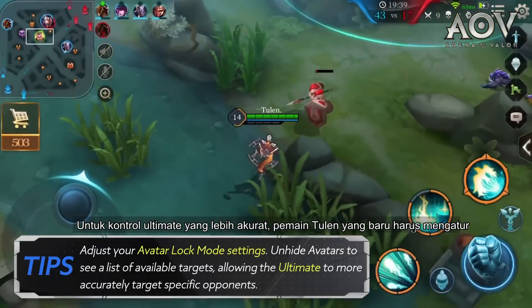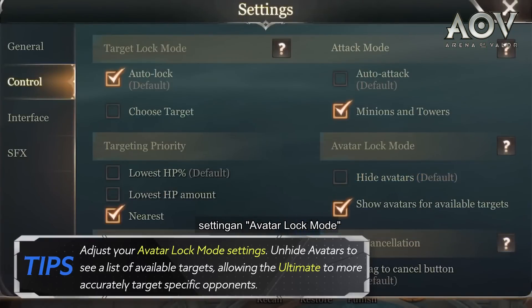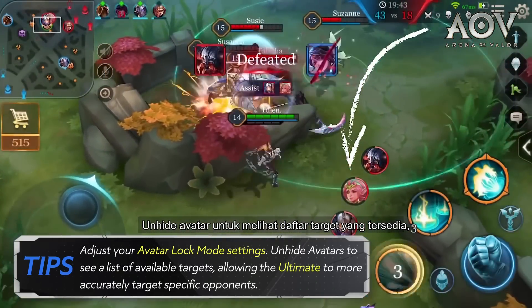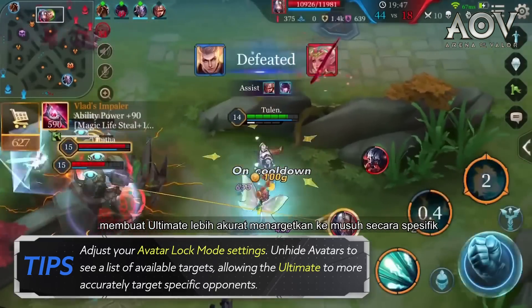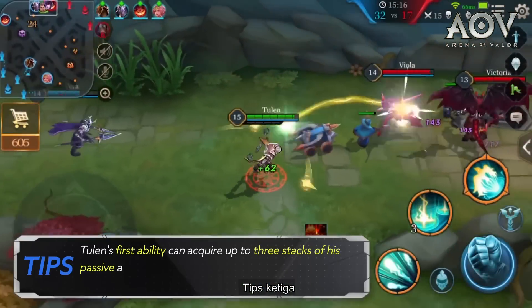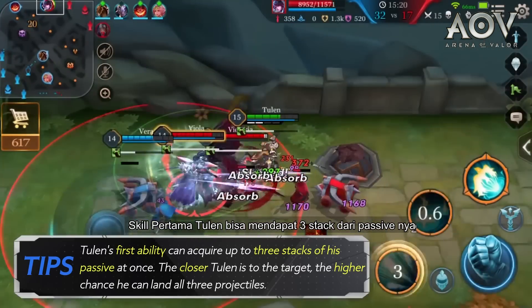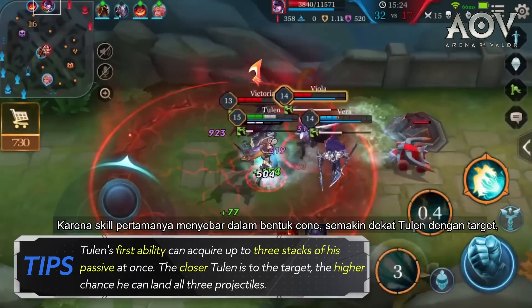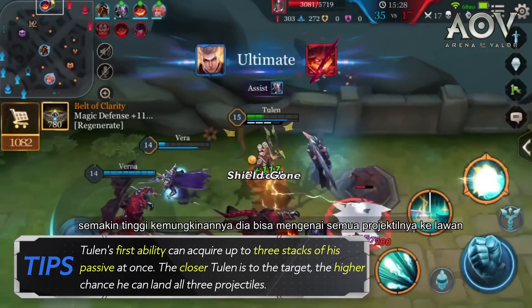Second tip: for more precise ultimate control, newer Tulen users should adjust their avatar lock mode settings. Unhide avatars to see a list of available targets, allowing the ultimate to more accurately target specific opponents. Third tip: Tulen's first ability can acquire up to three stacks of his passive at once. Since the first ability spreads out in a cone shape, the closer Tulen is to the target, the higher the chance he can land all three projectiles.